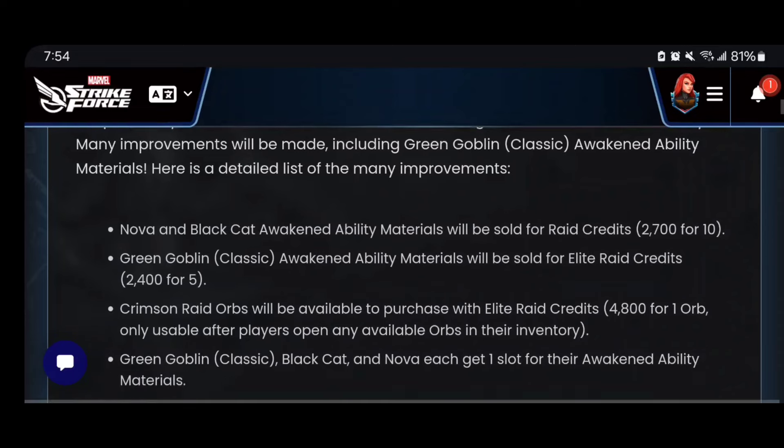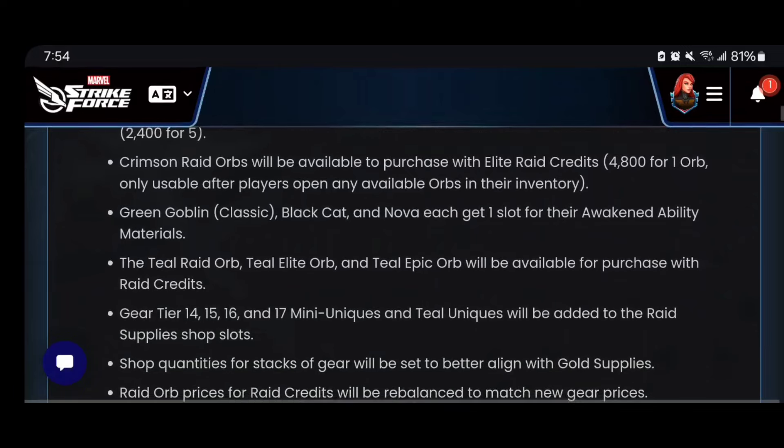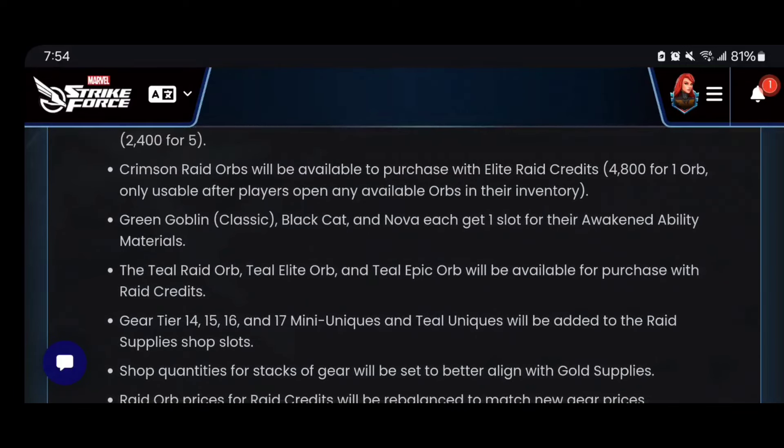As you can see here, both Nova and Black Cat awaken ability materials will now be sold for just the normal raid credits. We're going to get Green Goblin Classic awaken for the elite ones. Crimson raid orbs are going to be available to purchase with the elite credits, so yes — we're going to be able to farm gear tier 19 with these elite credits.